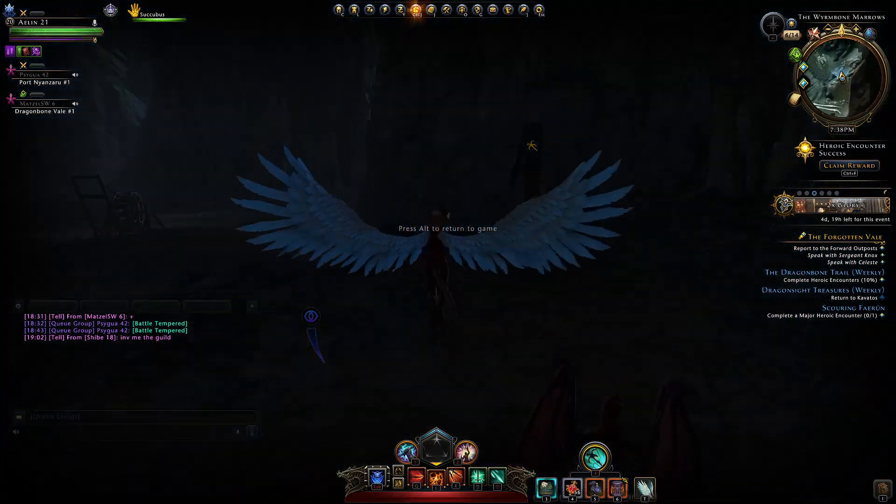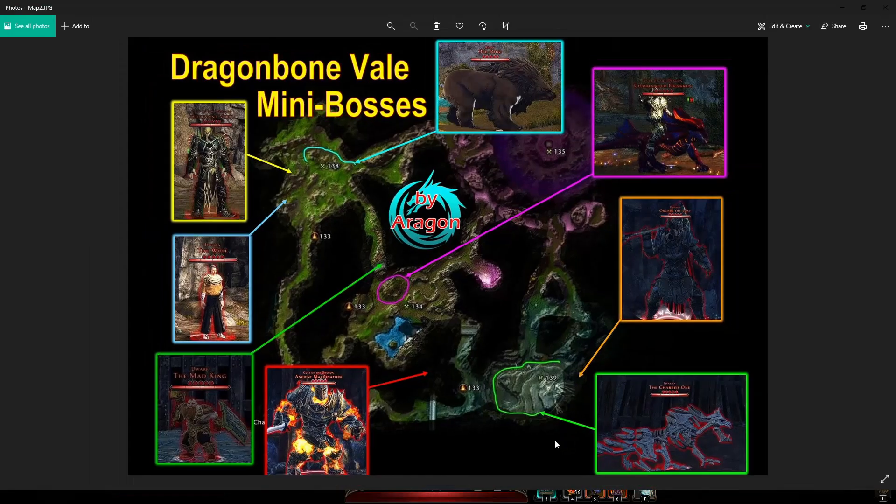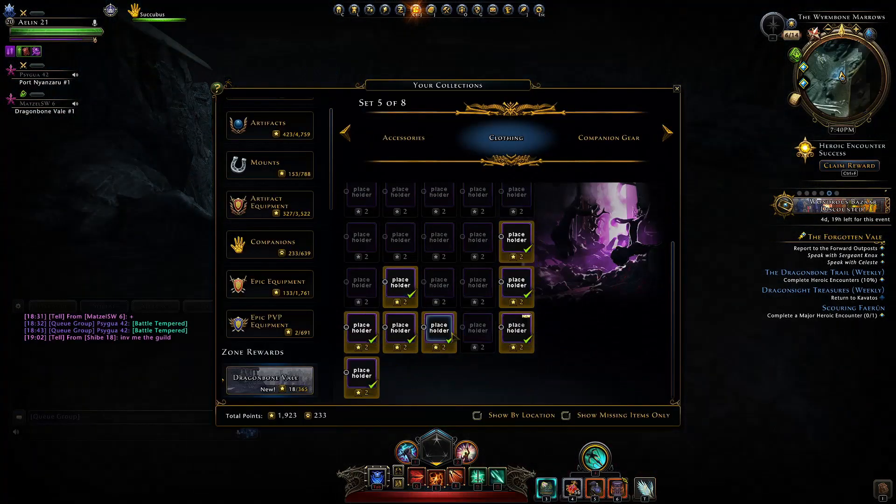Now that's all of those bosses. Here is the map displaying each of those bosses and where they're located. You have those three roaming bosses: here you have the big bear, here you have the Commander Draken who navigates around, and here you have the Charred One who navigates along this green path back and forth. You have the Ancient Machination within that tunnel. The Mad King is located on that bridge. The Wolf is up on the alcove, along with Lieutenant Vril just around the corner. And that is all of the mini bosses, along with Agnir the Lost tucked away up here. All they're going to drop you is those shirts and pants.